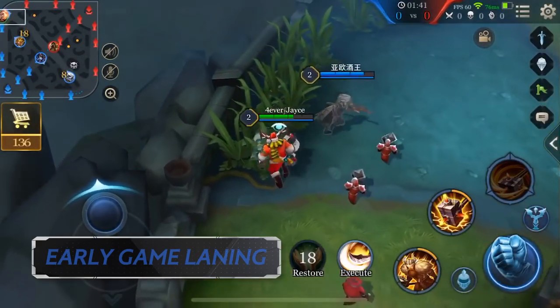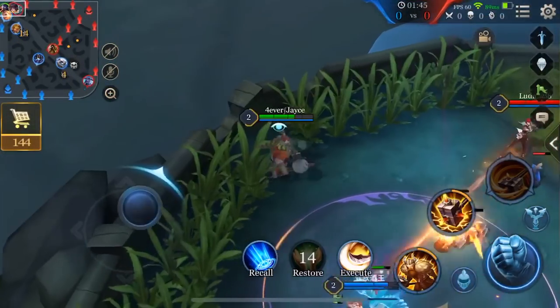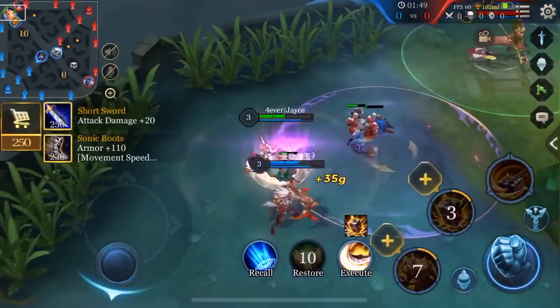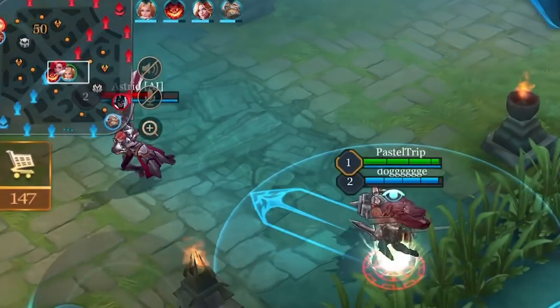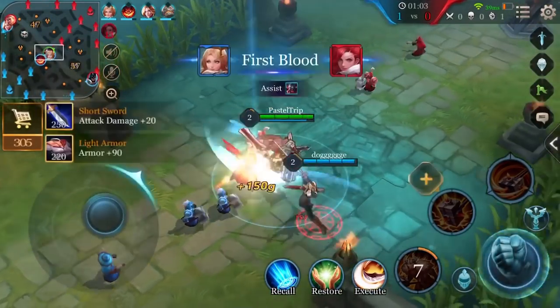Laning Tips — Early Game: Before anyone gets their ultimate, Ormar is especially strong with the control from his passive and active abilities. But since he has no effective way of chasing down enemies to finish them off, it's better to work together with the jungler to gank opponents from the jungle and roam.